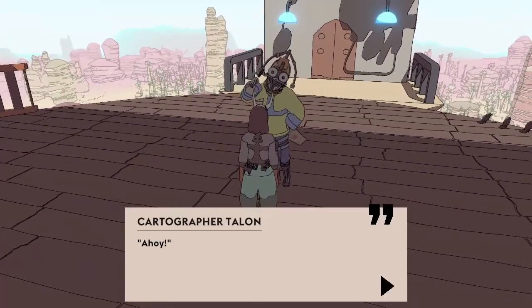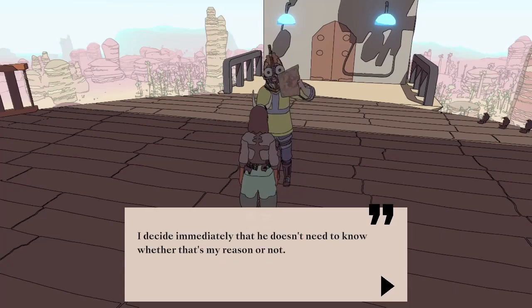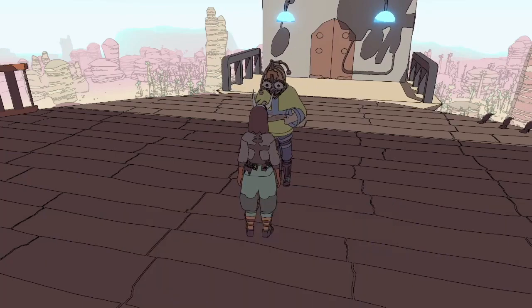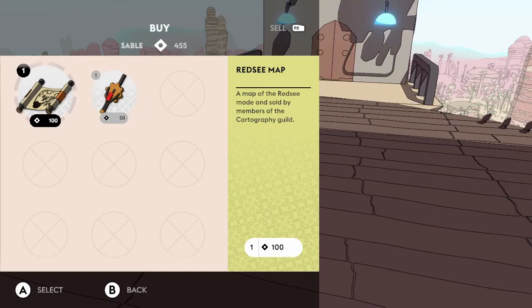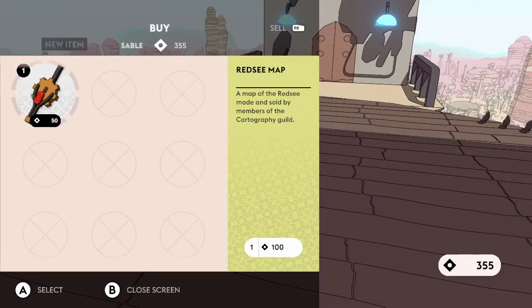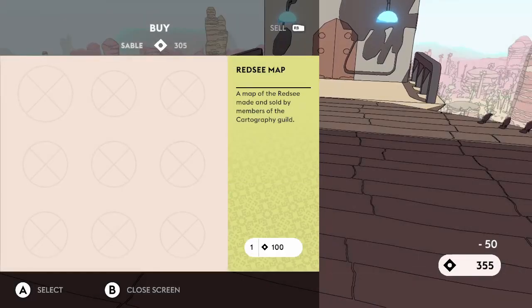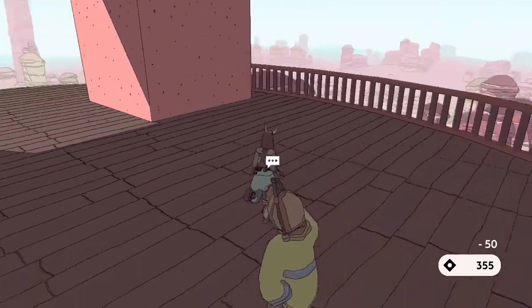I say hello to the cartographer — Cartographer Talon. Ahoy! You know, a surprising number of people show up here. Between you and me, I think they just want to feel tall. I decide immediately that he doesn't need to know whether that's my reason or not. He's selling a map for a hundred — that's more expensive than previous ones, but I can still afford it. Let's buy that and the badge. He's all out. Hope that was helpful. Goodbye. Lovely.